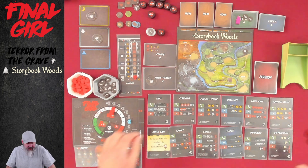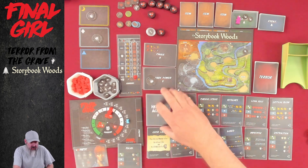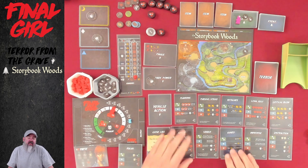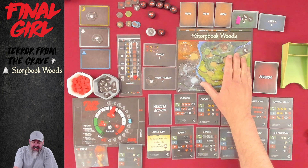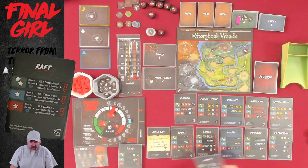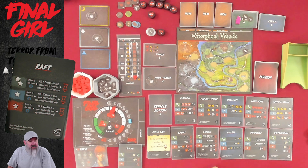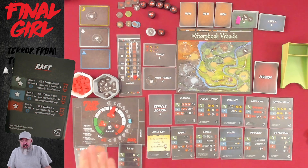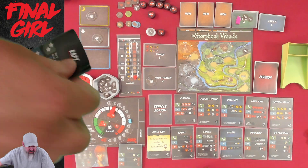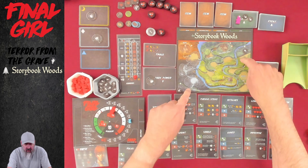So that's how I determined where we were going to play the first time around. I put the two Raft cards right here in the Tableau — we won't have them yet, not until we discover where the Vehicle is. We'll get there hopefully rather soon, because I love the idea of floating down the river with the Raft with mounted crossbows or whatever. Storybook Woods only has two escape zones, up here and down here.